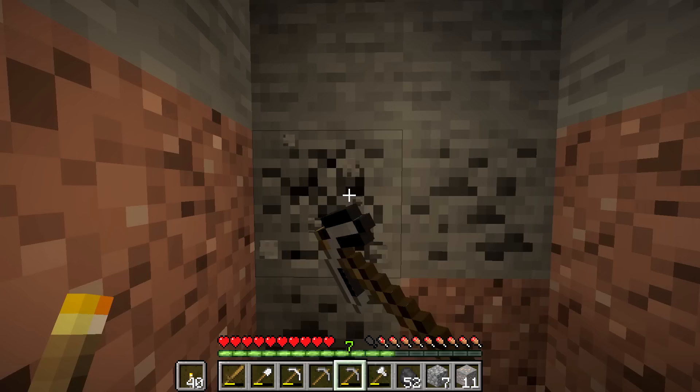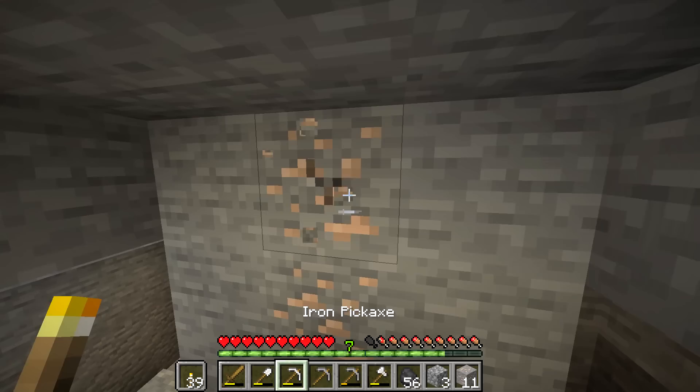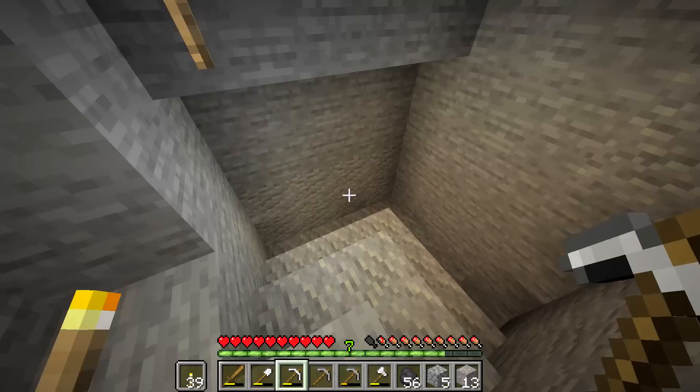Let me finish mining this coal. Man, there's a lot of coal in this hole. I thought it was the end, but I guess not. Look how big this thing is — this is all from one measly pocket of coal. We have this giant hole now. I'm going to use the iron pickaxe just to speed this up, because I really want to explore this big old hole down here.